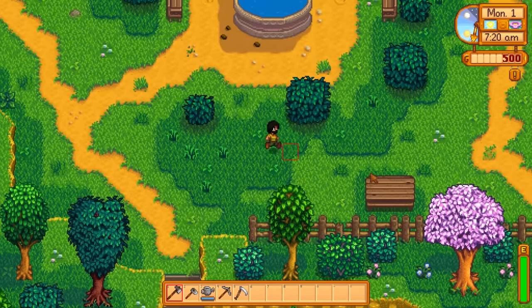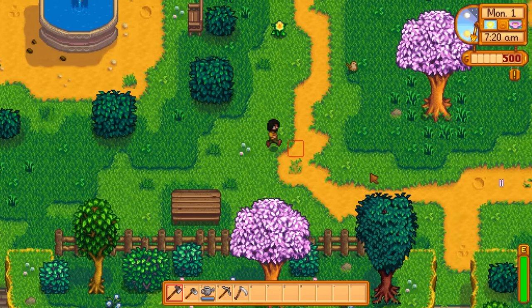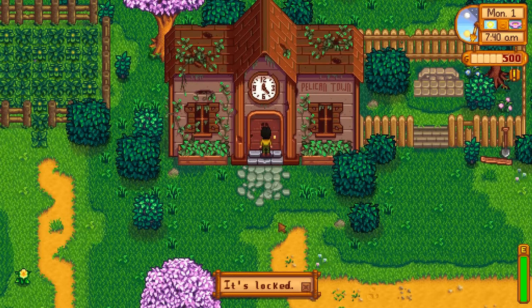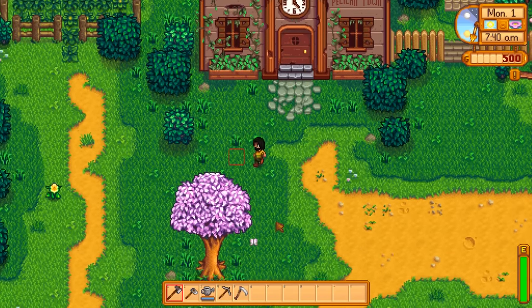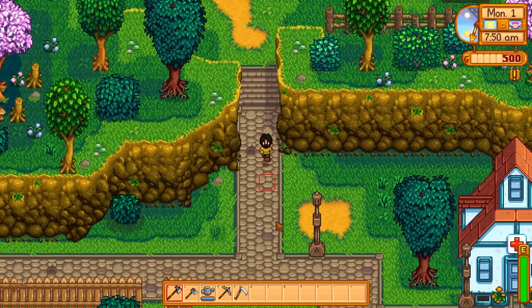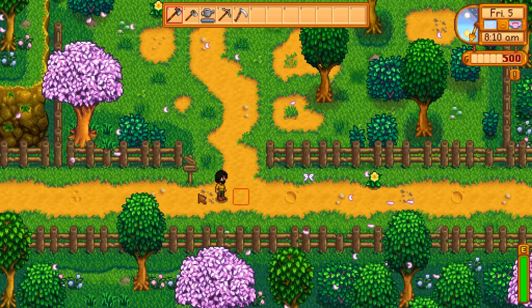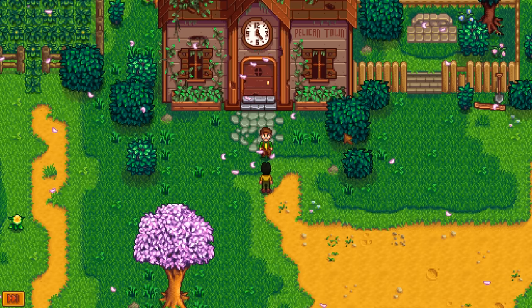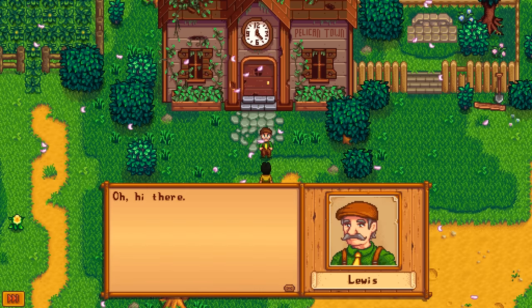When you start a new file, you'll find the old community center in pretty rough shape, just north of Pierre's Store. At first there's really nothing you can do with it — you can't go inside, it doesn't even tell you the correct time. It's absolutely useless. Your first opportunity to do anything with it is on the 5th of Spring.